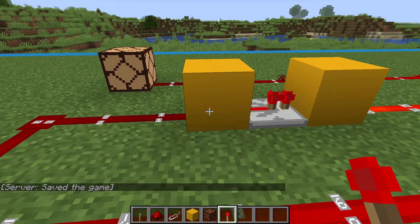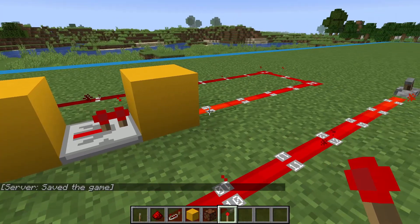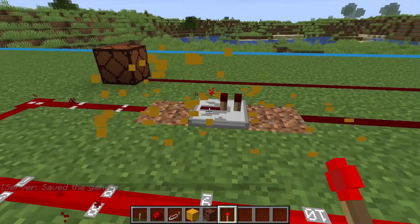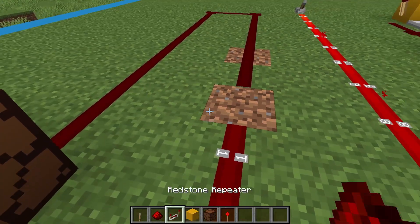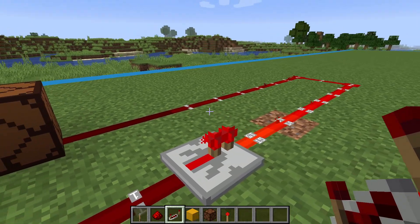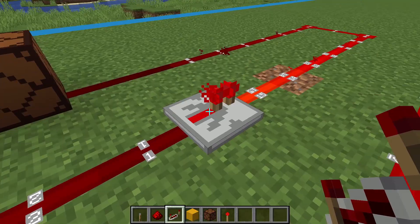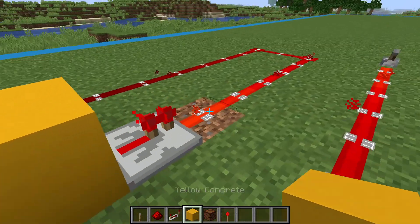By adding a soft-powered block before the repeater and hard-powering a block after it, we can add two free lengths to our redstone line. You'll see if I remove this setup and add just a repeater, the original signal strength wouldn't have reached — it would be two blocks too short. So we'll move this repeater ahead again, put a block before and after it, and now you'll see the lamp turns on.